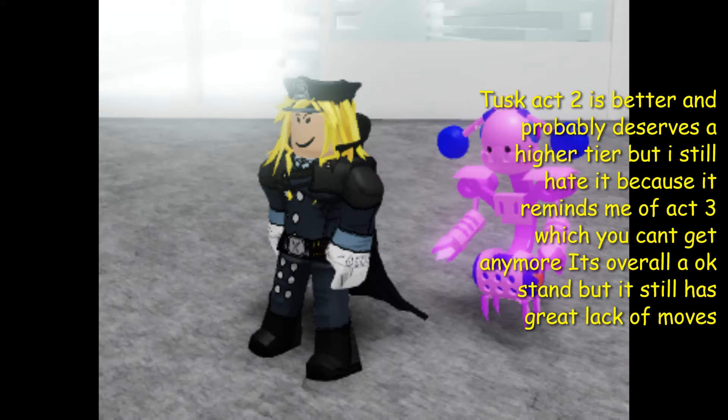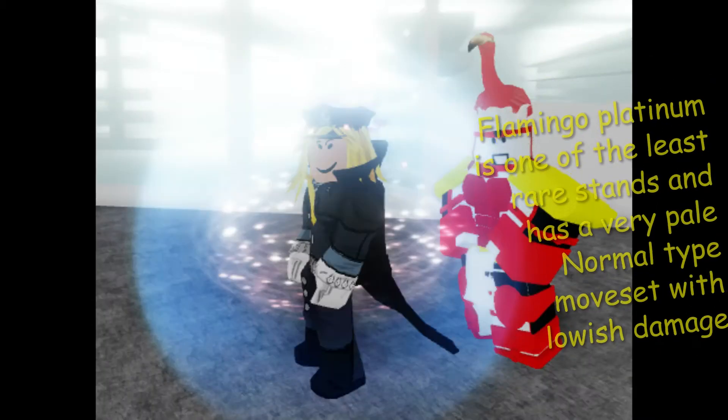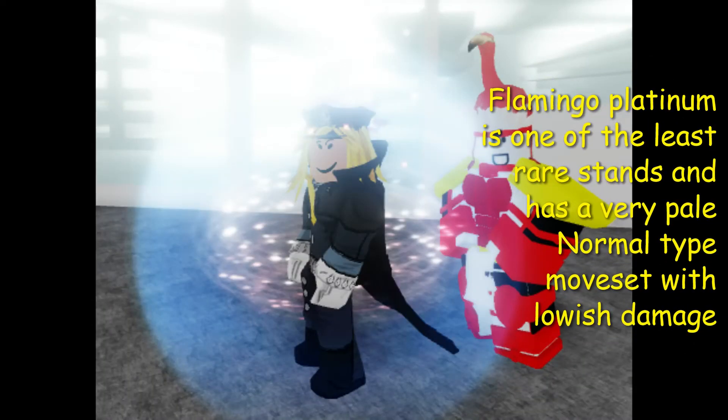Tusk Act 2 is better and probably deserves a higher tier, but I still hate it because it reminds me of Act 3, which you can't get anymore. It's an overall outpaced stand but still has a great lack of moves. Flamingo Platinum is one of the least rare stands and has a very pale normal type move with lowish damage.